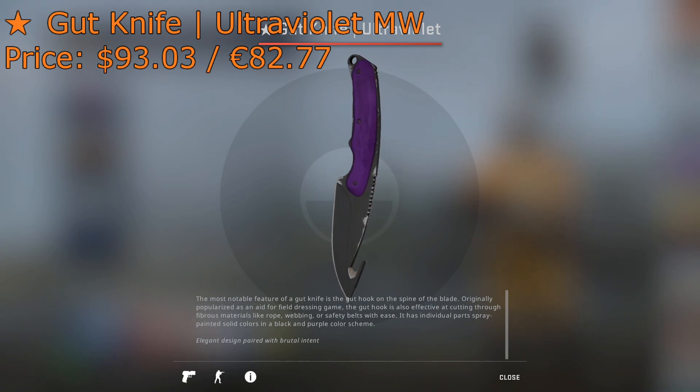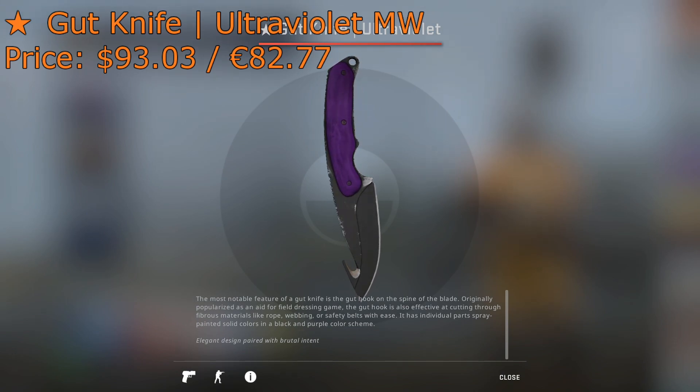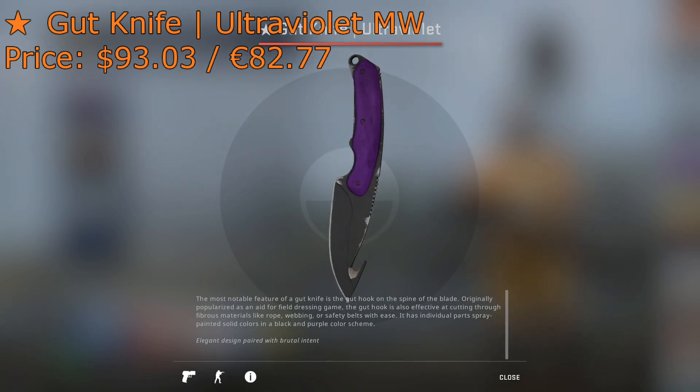Coming in at number 4 is the Gut Knife Ultraviolet Minimal Wear. You can get this skin for $93 on the Steam Market, and it's actually a pretty clean looking skin — it's not too worn out. If you're into these darker type looking skins that cover most of the item, I definitely recommend it. It looks pretty nice, so definitely consider it.